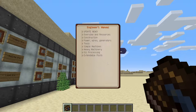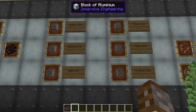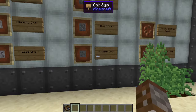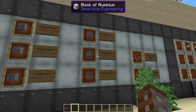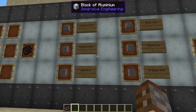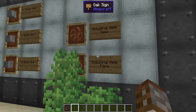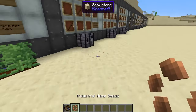Moving on, there are six different ores in this mod: copper, bauxite, lead, silver, nickel, and uranium. These are the only six that come with Immersive Engineering — it's a bit strange there's no tin. For anyone who doesn't know, bauxite essentially means aluminium, or aluminum if you're in America.